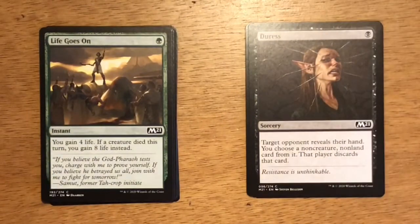Next up is Life Goes On — single green mana, instant. You gain four life. If a creature died this turn, you gain eight life instead. Even with a morbid-like ability, this card is unplayable in limited. I don't actively look at drafting it nor playing it.